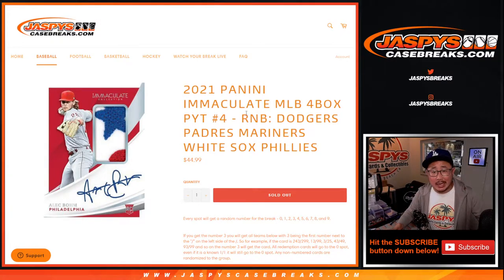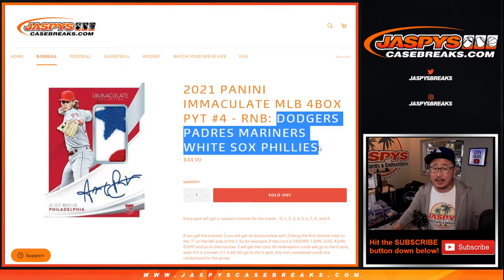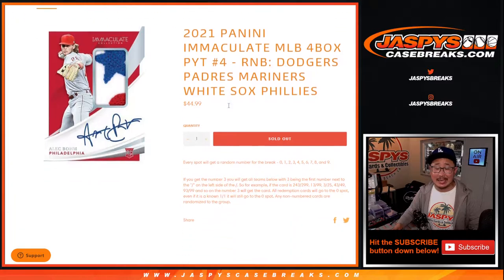Hi everyone, Joe for JaspysCaseBreaks.com with the random number block randomizer for these following teams right here. And that unlocks Picatinum 4, coming up in a separate video.